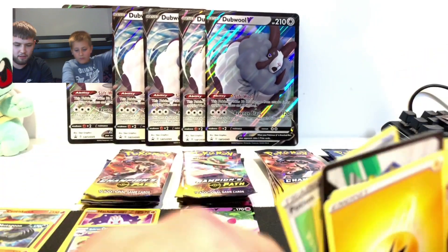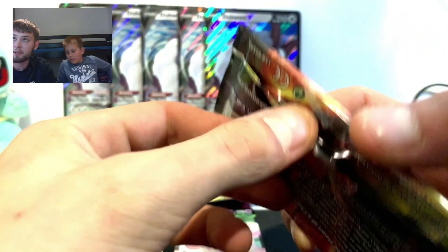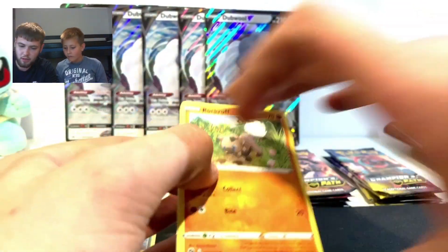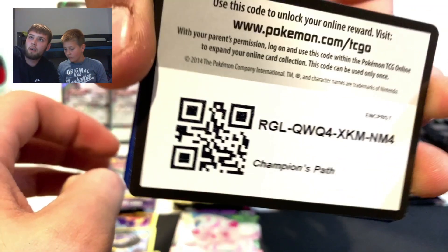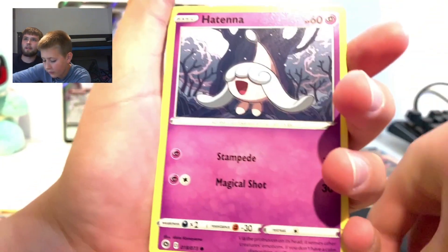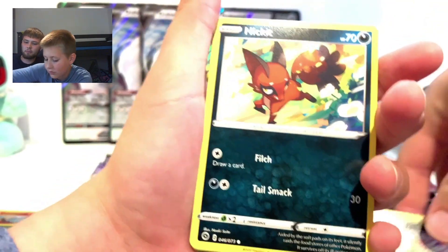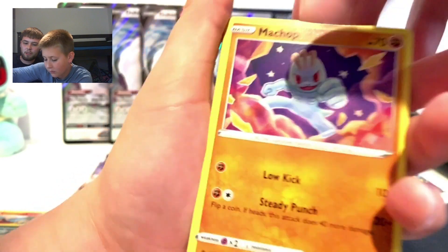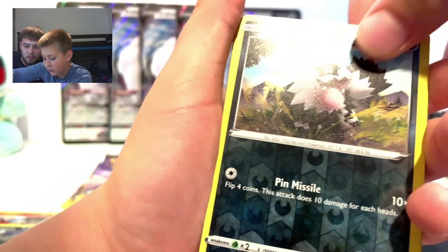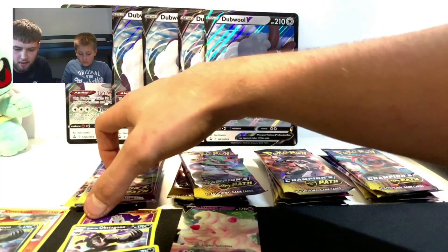Alright, so that was the first box. Now we go again. Opening this for Ollie - Hatenna, another rubbish... Nickit holo, that's pretty cool, reverse holo Zigzagoon, and another Zigzagoon. Okay, not bad, not bad - put that there, next one.